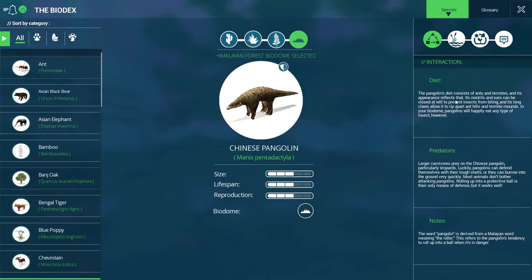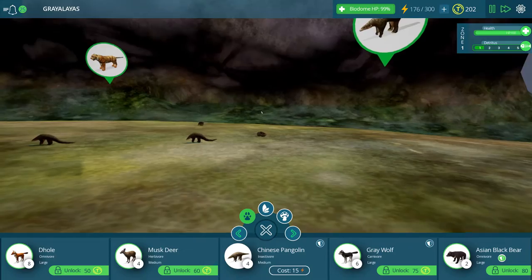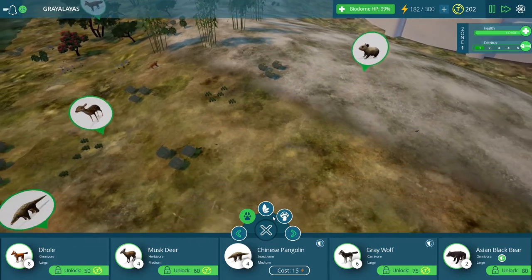The pangolin's diet consists of ants and termites, and its appearance reflects that. Its nostrils and ears can be closed at will to prevent insects from biting, and its long claws allow it to rip apart anthills and termite mounds. In your biome, pangolins will happily eat any type of insect. The word pangolin is derived from a Malayan word meaning 'the roller.' This refers to the pangolin's tendency to roll up into a ball when in danger. That's a pretty neat nickname — makes them sound a lot more tough than they really are.